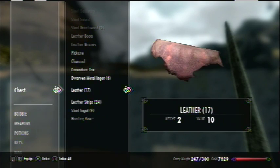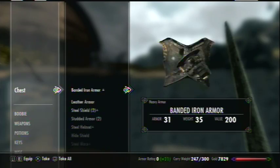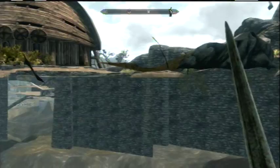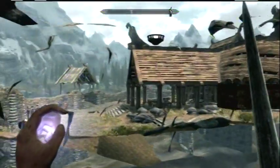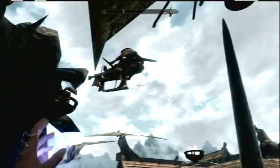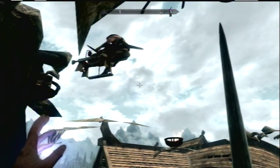It's a pretty good glitch — really good for people just starting off trying to get smithing and all that up. If you like this video, don't forget to comment, rate, and subscribe. And if you want to see more videos like this, or how to get to the other chests underneath Whiterun, just ask.